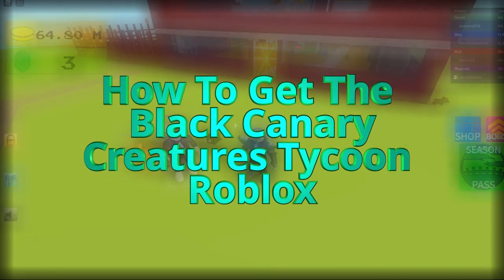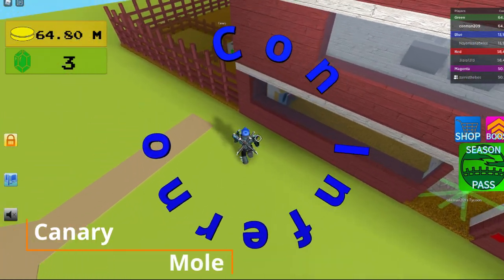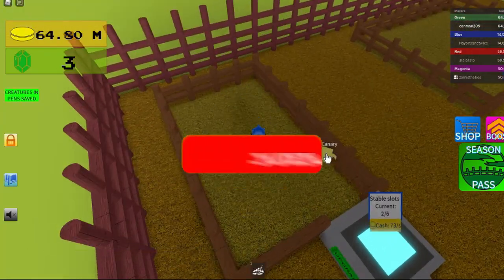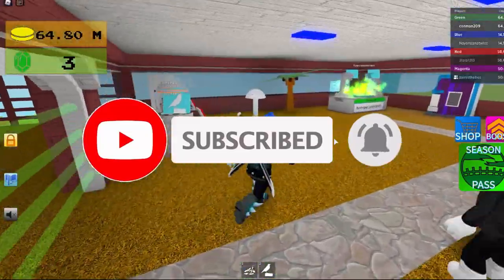Hey guys, today I'm going to be showing you how to get the black cannery. First, get your cannery and mole, then bring them to the fusion chamber.